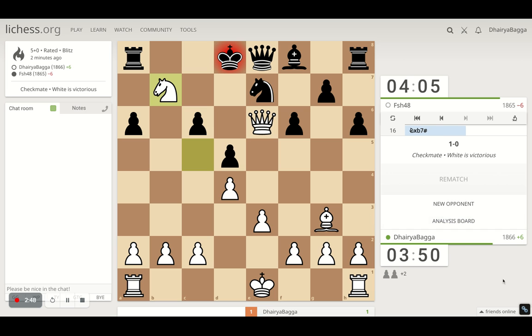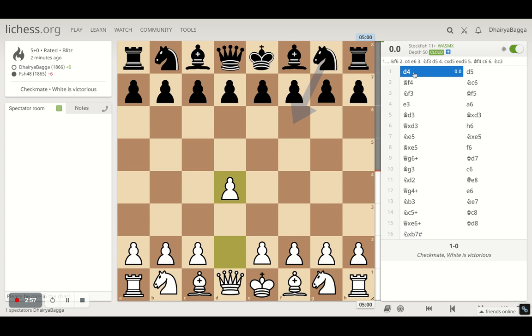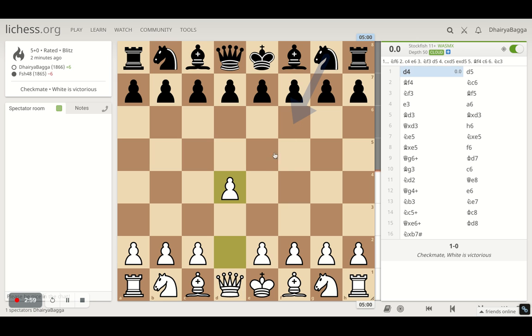Pretty quick — 16 moves in about two minutes. That's all it takes when you play the London System. Let me try to explain the London System in a better way now that I have time. The moves were pretty fast, so it started with d4 and he played d5.